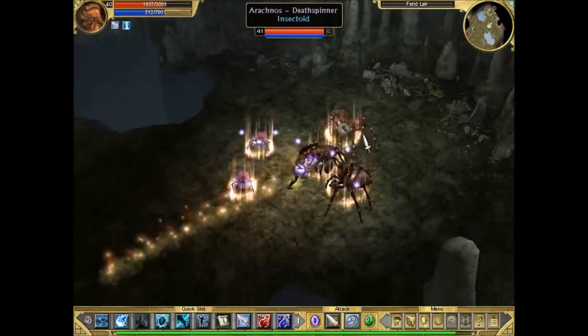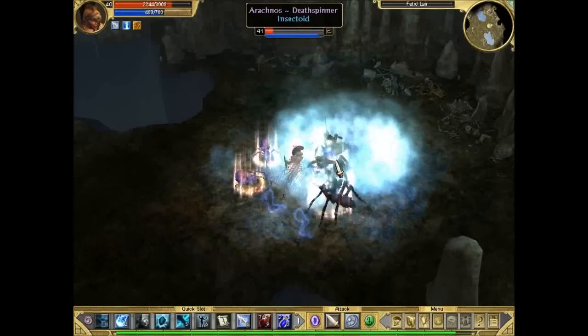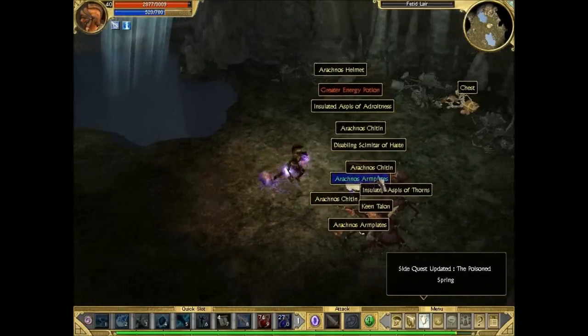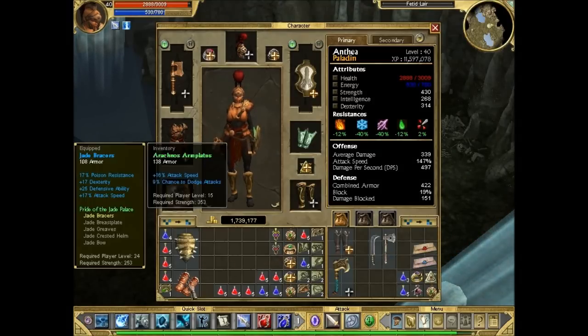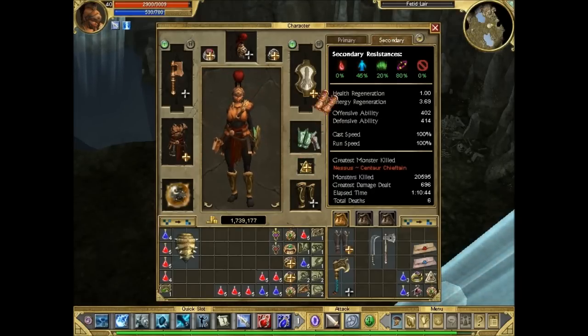We've got one more batch of Death Spinners to defeat - not too difficult. Arachnos Armplates - these are not Deathweavers, by the way. Deathweavers are usually dark in color and actually called Deathweavers. These are Arachnos Armplates of Trickery - it doesn't always say it. They're not too bad, giving attack speed and chance to dodge.